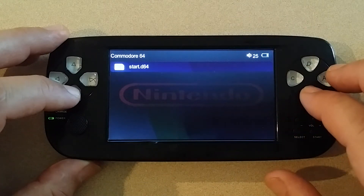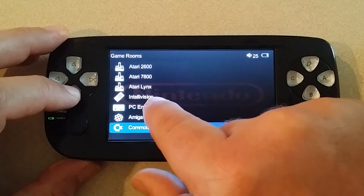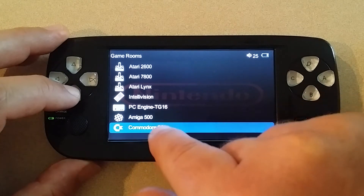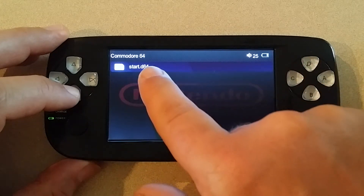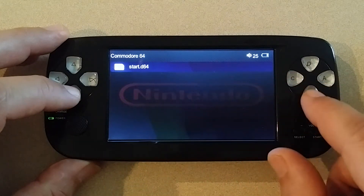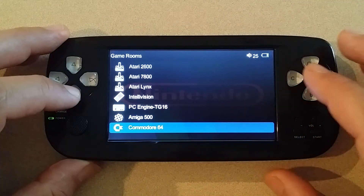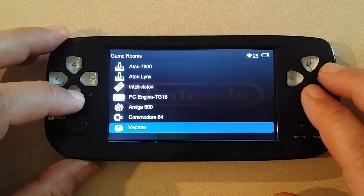Just let me know what you think: do you want one icon per system that the emulator runs, or one parent directory that expands into a list of all the different Commodore emulators? Hit me up in the comments and I'll look at the feedback and make a decision on how I want to go with that.